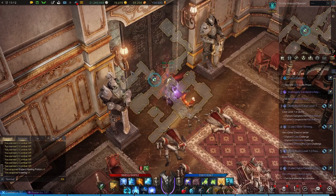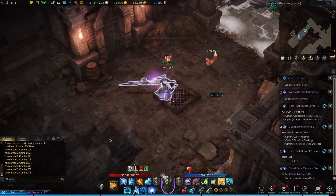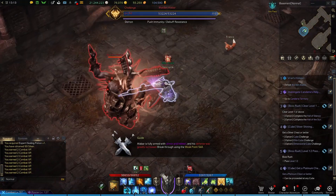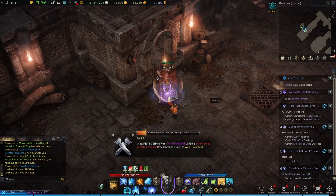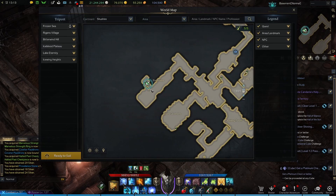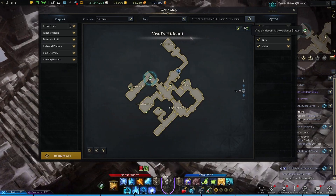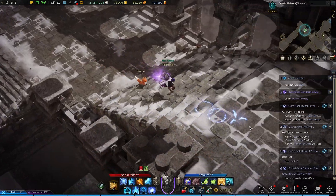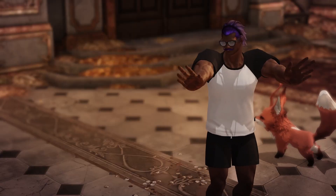We'll head towards the prison and defeat some more guards. This dungeon is really uninspired compared to some of the other ones in the game. Anyway, you can take out Ward and Alivar and open up this little door here — that'll be right here on the map. As you can see, we will be finding another seed in here. Now that we have all five seeds, we can just go and finish the dungeon. And that'll wrap up Lake Eternity.